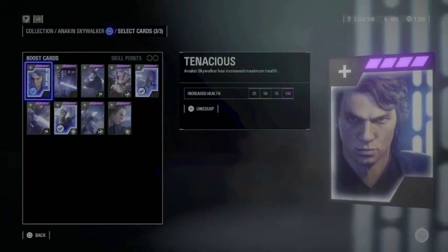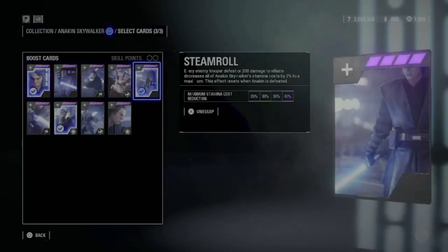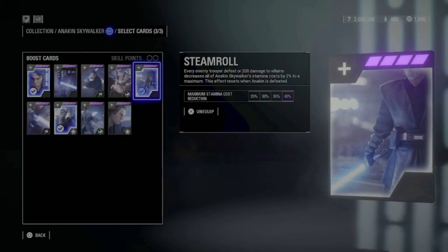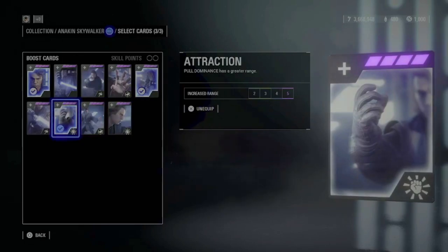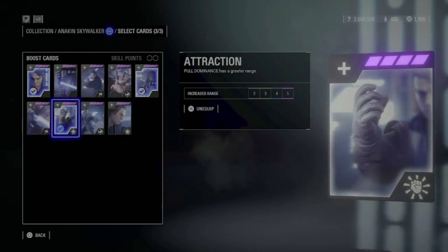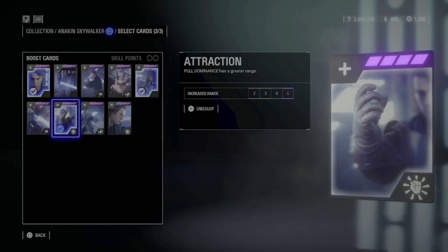And last we have Anakin Skywalker. For him I play Tenacious to give him more health, and Steamroll to give him more stamina — even though it depends on the damage he makes. Since Anakin has such low stamina anyway, this card is really important even if he doesn't gain a lot of stamina when he doesn't make much damage. And as a last card I use Attraction, to give his Pull Dominance a greater range. A lot of people could argue about this, but I think hardly anyone expects this card, so enemies think they are safe and lower their guard to recover stamina — and then you can just pull them and land a really powerful combo. This is a nice trick that works all the time.